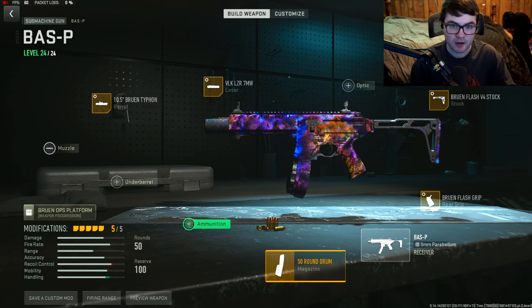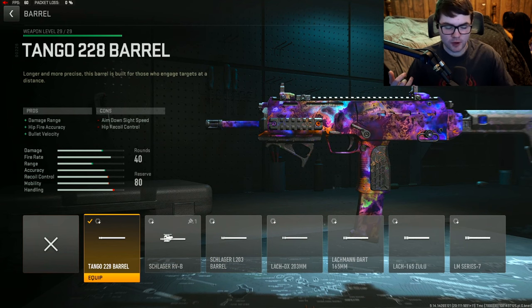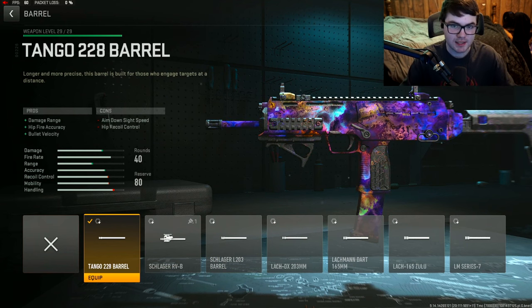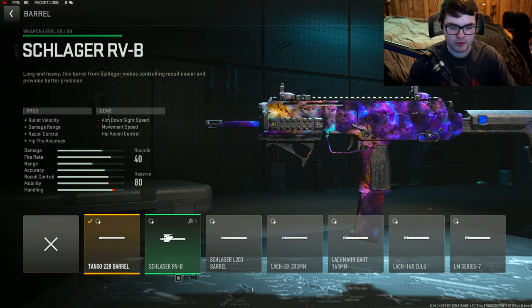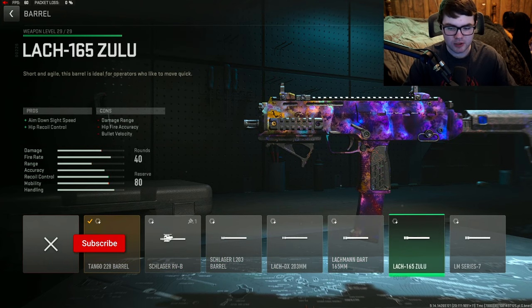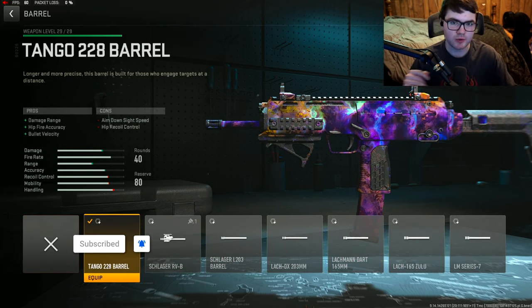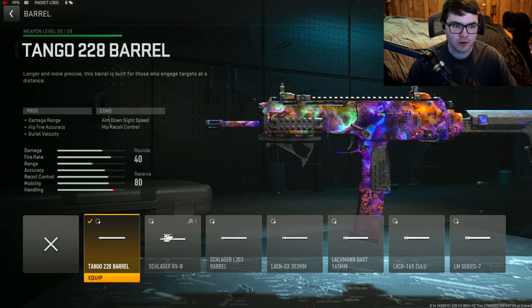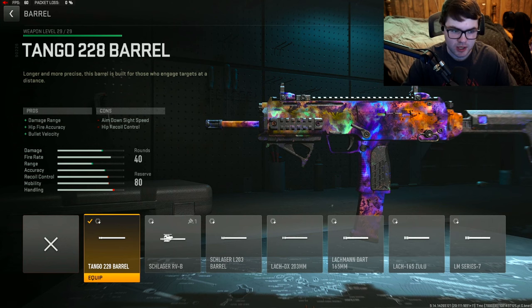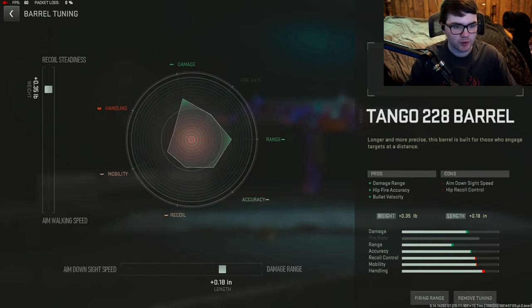For the last weapon, I decided to go with the MP7 — the VEL 46 — because it also got buffed for the Season 3 update. The VEL 46 has a decent amount of recoil, so for the barrel we went with the Tango 228 for damage range, hipfire accuracy, and bolt velocity. Tuning: plus 0.35 for recoil steadiness and plus 0.18 for damage range.